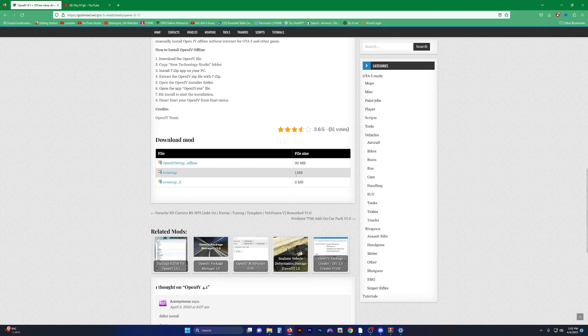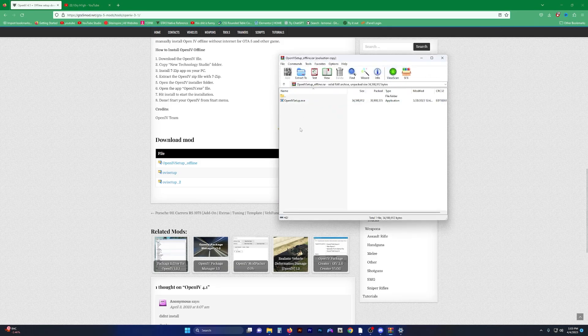The reason it's larger is because the online versions typically have to communicate with a server to extract files to install OpenIV normally. But given that there is now a siege on information and data coming in and out of Russia, we cannot download those packets the way we used to — hence, enter the OpenIV setup offline. All of the files that the typical OIV setup installs are packaged and included in this version.